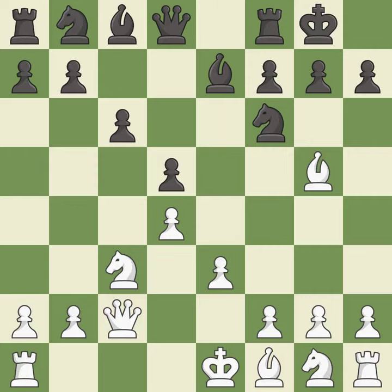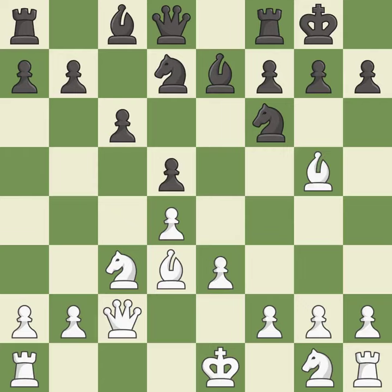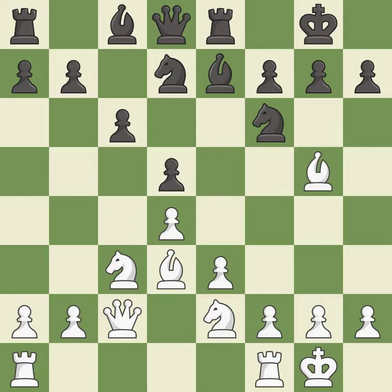Castling kingside tends to be safer because the king is further from the center. This activates a bishop by developing it off of its starting square. This activates a knight by developing it off of its starting square, getting it into the action. The rooks can see each other now, allowing them to provide mutual defense.